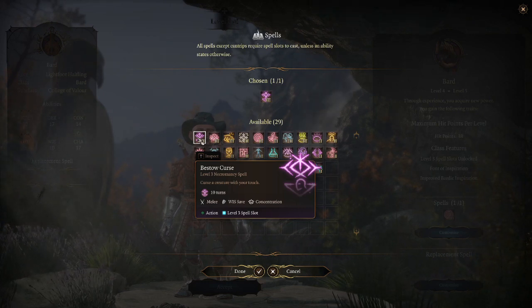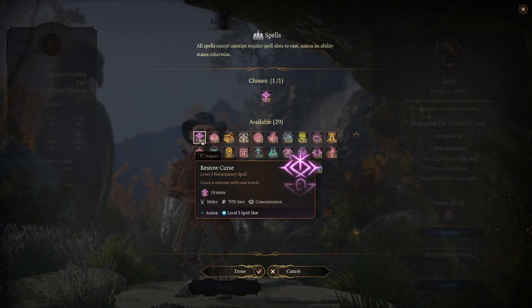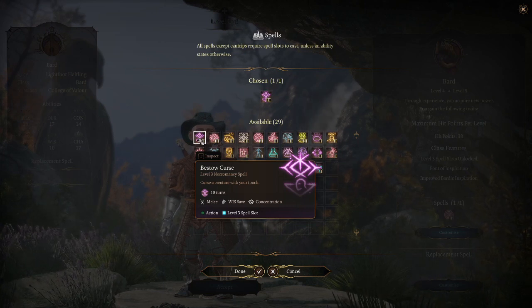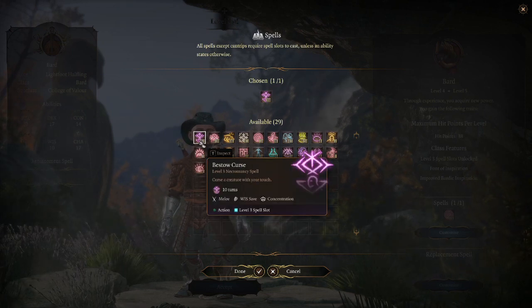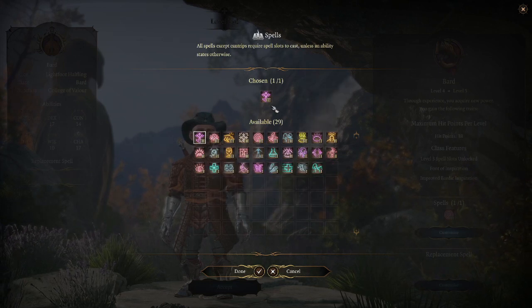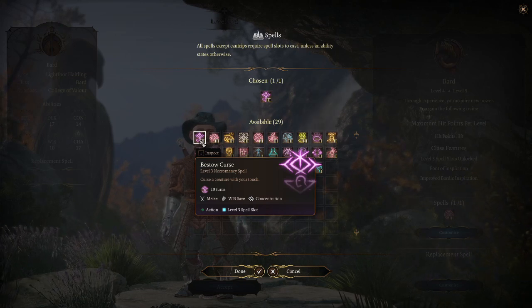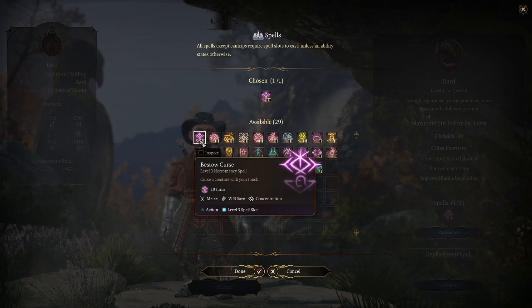So why would you use a level 3 spell slot to get the effect of a first-level Hex? You basically shouldn't. Bestow Curse additional damage is usually not worth the cast, but maybe there are some builds where you can get a lot of attacks in a round — for example, with Scorching Ray — where Bestow Curse might be useful. But none of that is really relevant for the Bard.